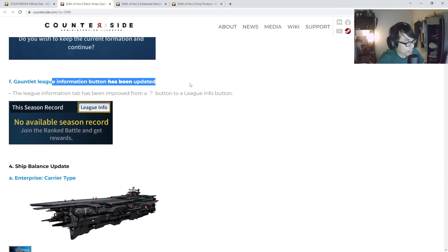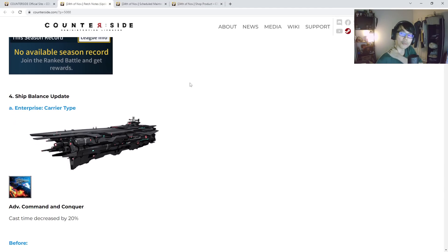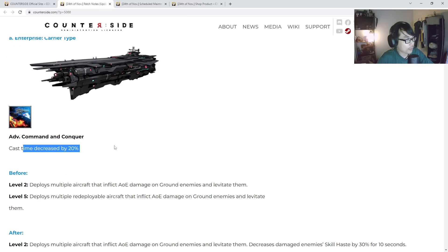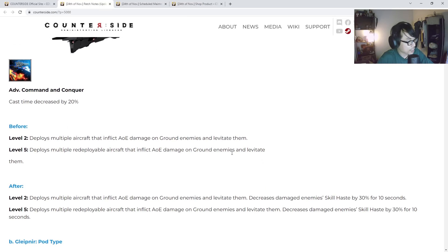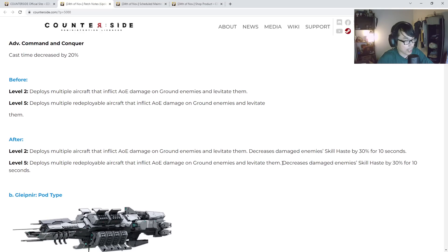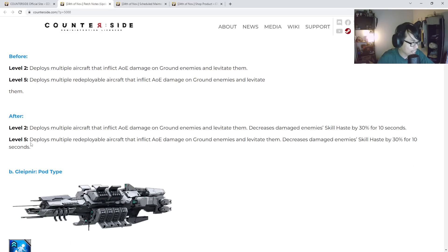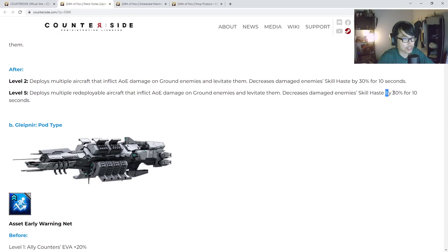Gauntlet link information has been updated as well. For ship balancing, the Enterprise carrier type will have cast time decreased by 20%. And on the ultimate skill, decreased enemy skill haste by 30% for 10 seconds, up to level 5. I think Enterprise carrier type might be better now against counter units — you want to run soldier to counter counters and decrease enemy skill haste by 30%, which is a lot, giving you a big window to rush down the enemy.